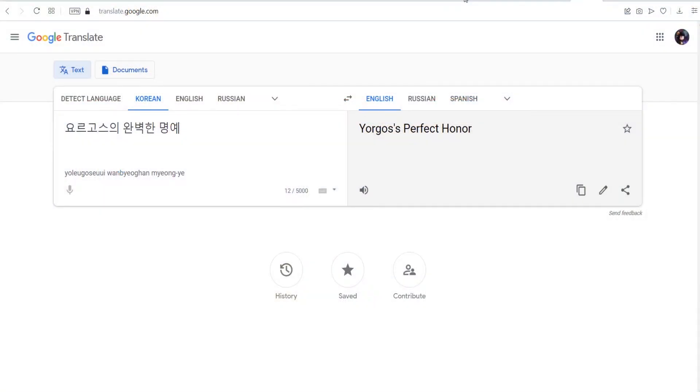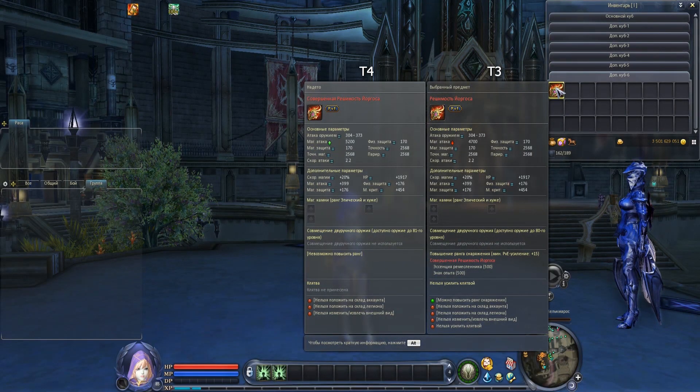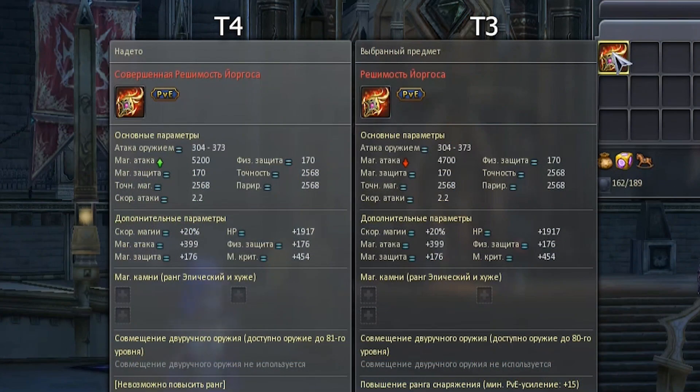In translation from Korean, tier 4 Jorgoth's weapons are called "perfect." In terms of stats, they have 500 more attack than tier 3. The rest of the stats, including the passive skill, remain the same.